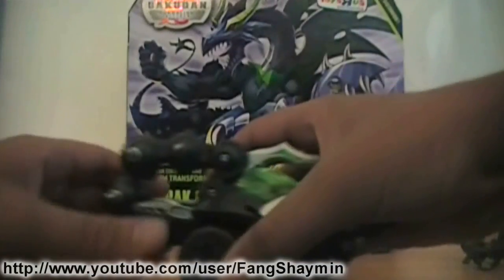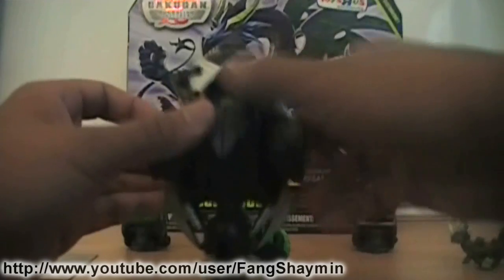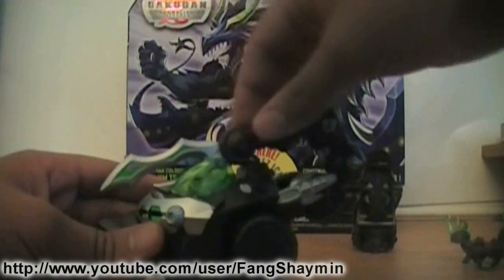This is the main hub of Darak Colossus. You'll have to open up the two feet at the bottom to make him stand. As you can see, there's a DNA code right there on the hub. All of these Bakugan that can come in the package can be used in Bakugan Dimensions.